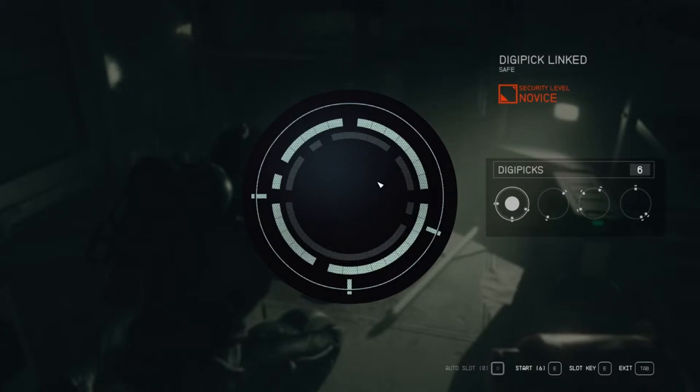You'll see on this circle in front of us there's a big giant circle and there's a white ring on the inside. In that white ring there are gaps — all you're trying to do is fill in those gaps. It's that simple. When I first looked at this I was like, what the flip is this?